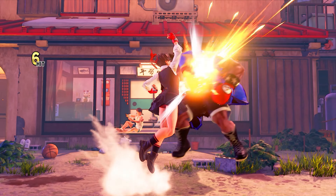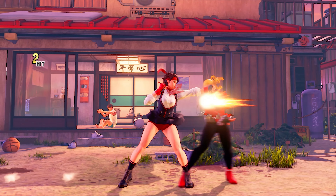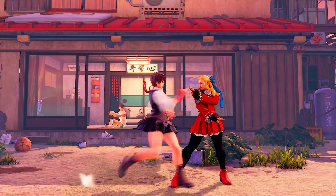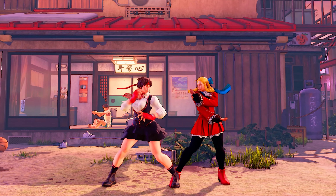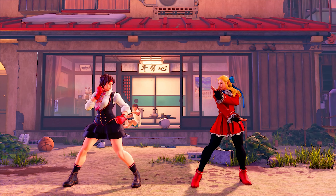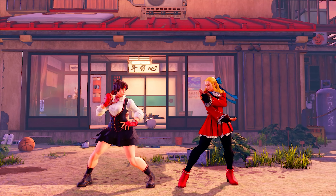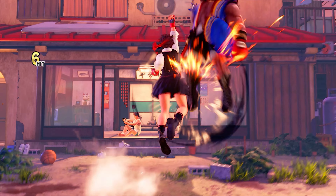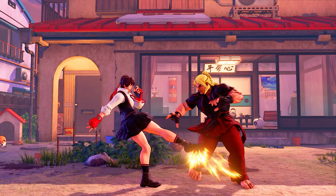Fundamentally speaking, Sakura has some terrific kick normals in her toolkit. Her standing light kick is a fast, long-reaching normal that's said to be one of the best light attacks in Street Fighter V. One reason being is that it's safe to throw out, making it difficult to counter. Standing light kick can also cancel into specials, making it an excellent punishing tool. Sakura can safely counter a lot of moves in Street Fighter V that most characters struggle to deal with.